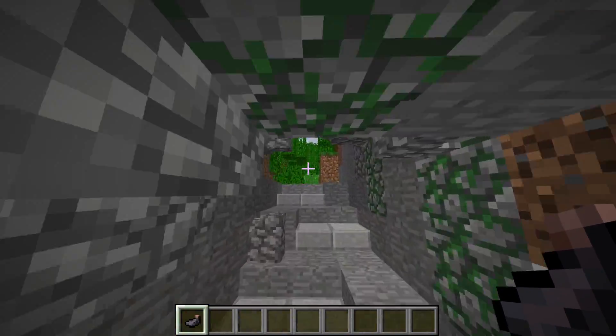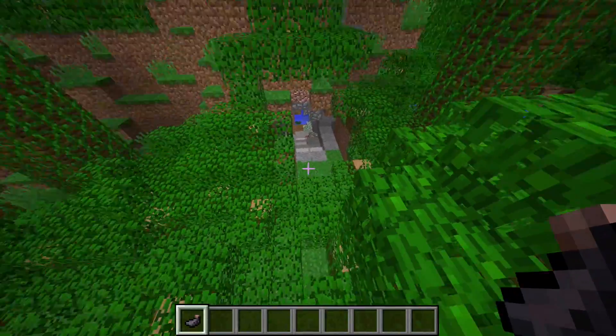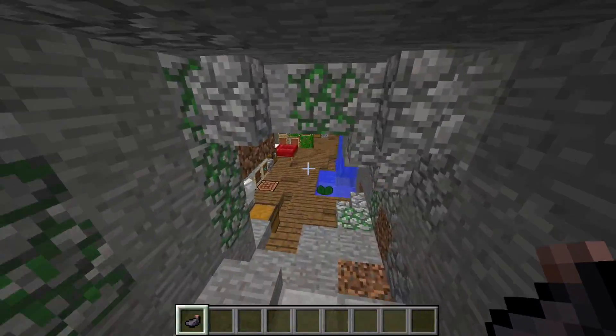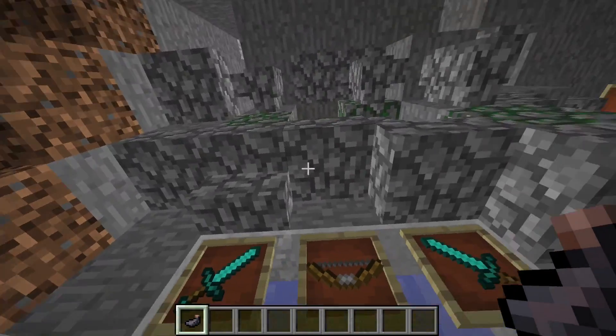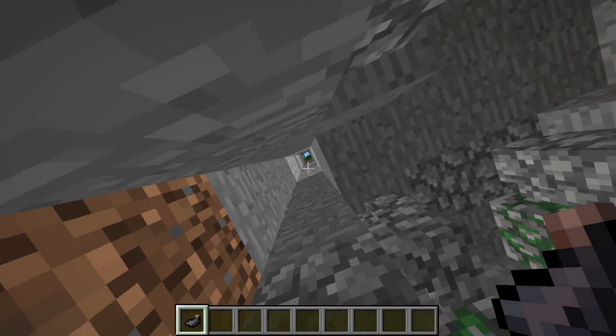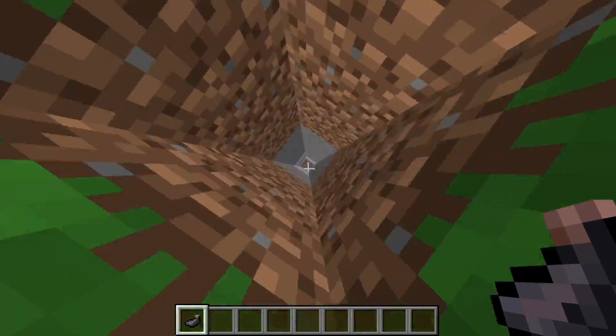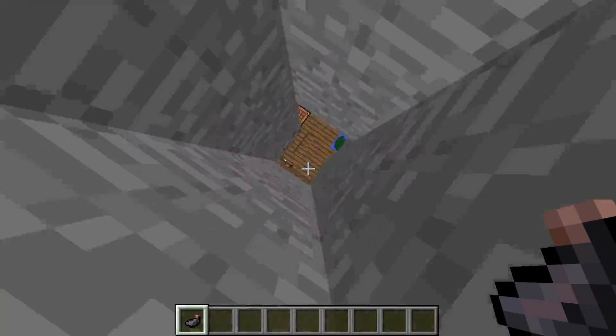This entrance over here is very open and not lit up very well, so mobs can just walk right in and you have to be ready for creepers. But there's a little army right here, which is really nice. You have a lot of skylights, which is actually really cool, and you can make some different stuff with them if you want.